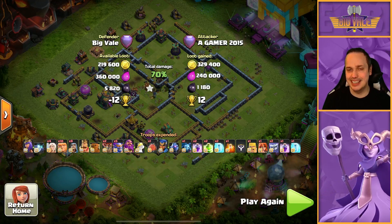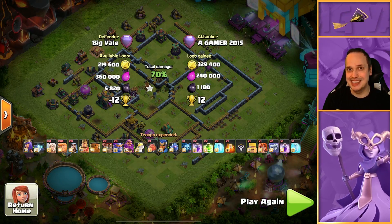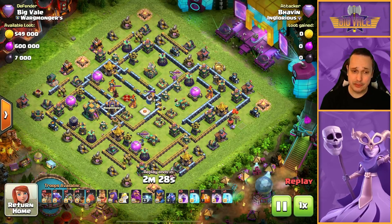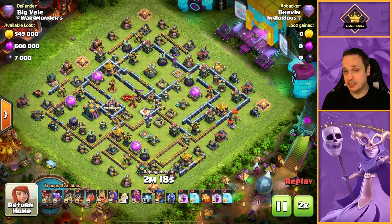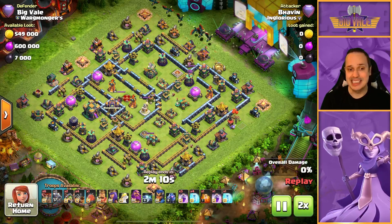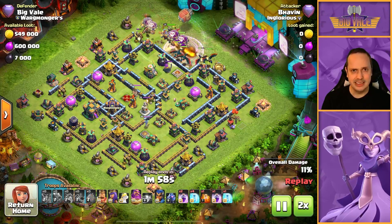Okay, that's one example. You may be thinking 'BigVeil, that wasn't really the best attack' — fair enough. So let's get into another replay to give you more of a taste of what this base can do. Our next replay is from Bavin — two stars on this one too. We're moving away from ground spam, which I think is going to be the new meta, over to an air spam attack. He's going in with dragons, riders, and balloons.